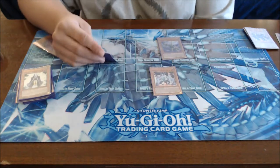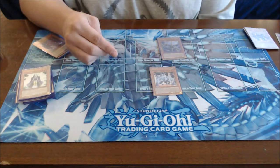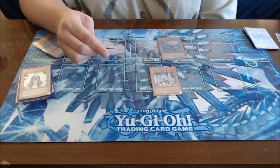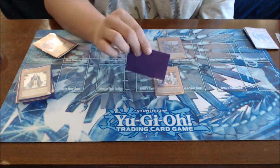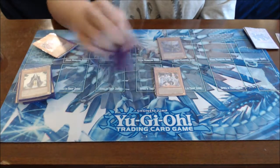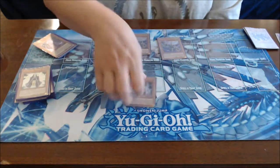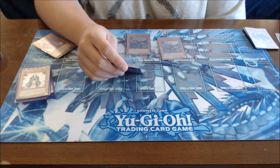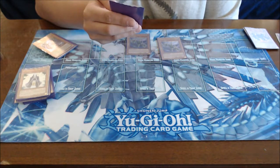Buster Gundeal is at the end of the line, so if he's sent to the graveyard by an opponent's card effect or by battle, you can target up to three Cubic monsters in your graveyard, special summon them, and add one Cubic card from your deck or graveyard to your hand. So you get three V Jams out and can immediately swap into Indior Doom Vault if needed. Both end-of-line monsters share that similar effect — special summon three Cubic monsters and grab another Cubic card, so they can swap into each other.